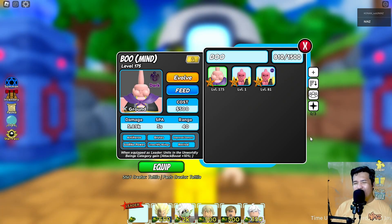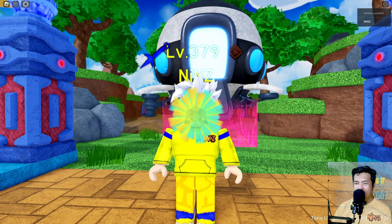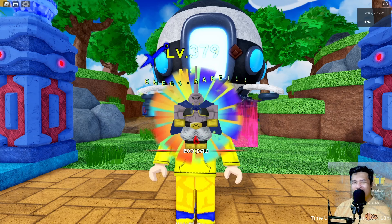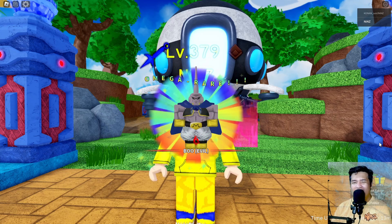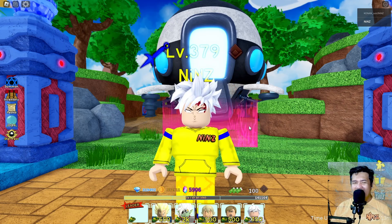Okay guys, this time let's evolve Boomite into his six star. Boom, let's go! The damage is there. Wow, he became buff - look at these muscles guys, for real. He's now a buff guy.